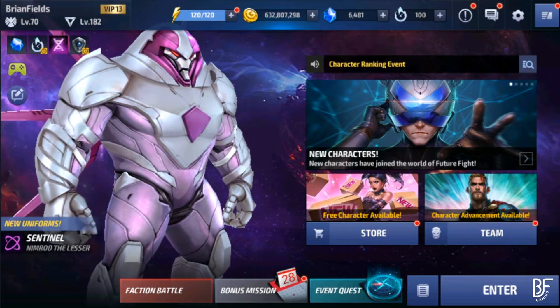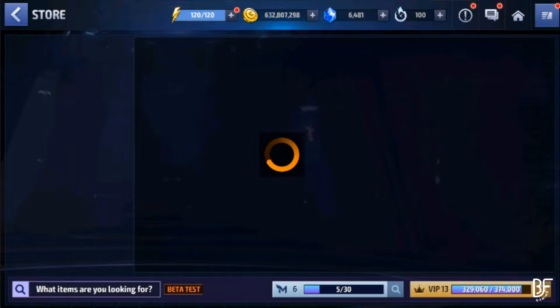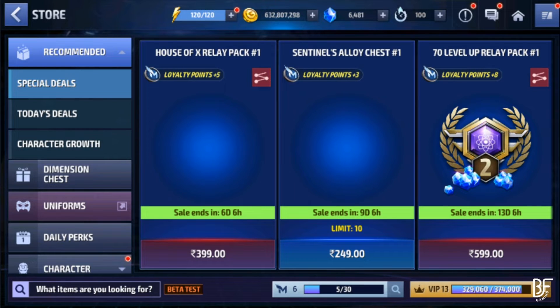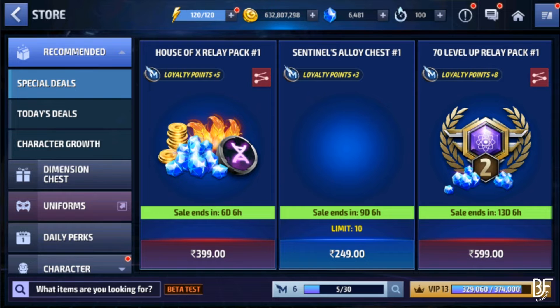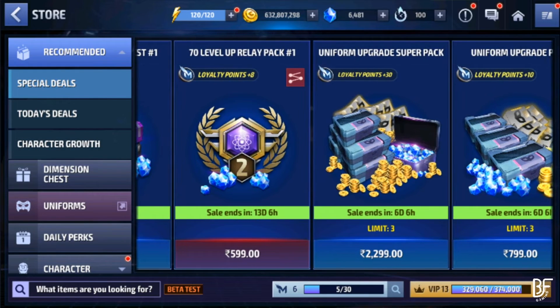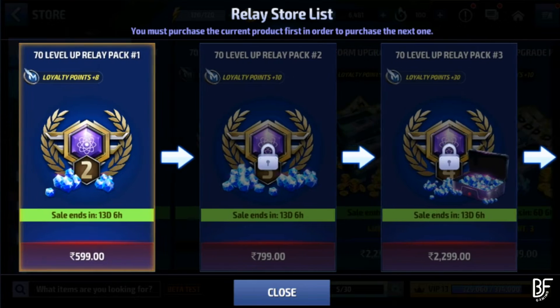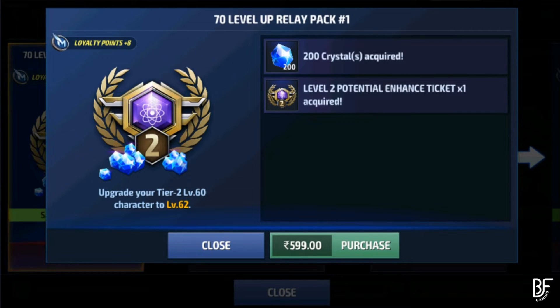Before we go ahead and do that, I'd like to clarify a few things about this particular update. In terms of characters, the three new characters we have in this update are what we've seen through the APK. Now we see something new — the relay pack, okay, which is used to increase your potential. There are potential tickets starting from potential ticket 2, 3, 4, and 6 and so on. What this potential ticket does is it will automatically level up your level 60 character to level 62.